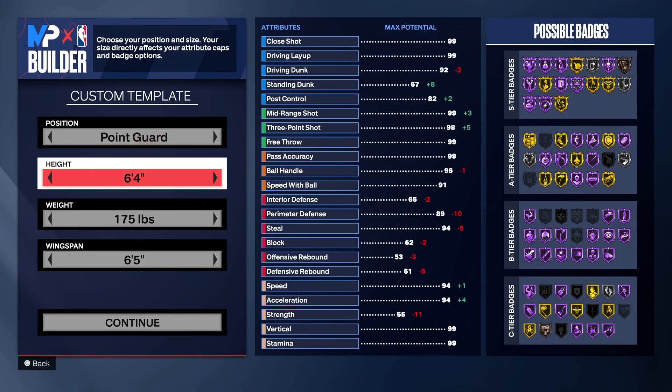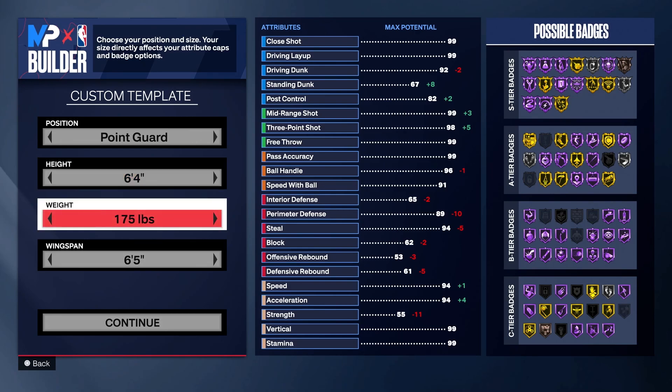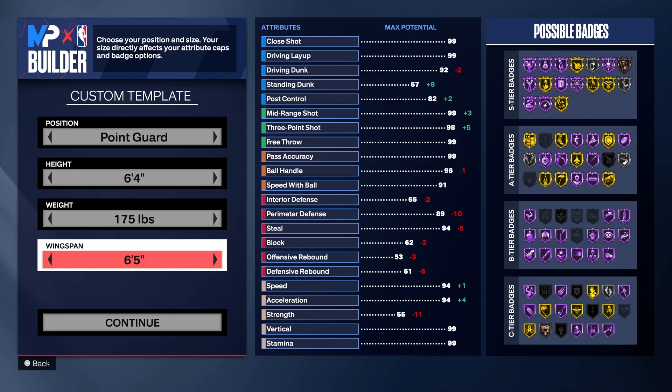So you go point guard, 6'4". I go 6'4" because it's a little taller than most guards, and the way the badges work is you can actually shoot over people if you're tall enough. You want to be the tallest you can be and have the most attributes with your height. Weight, I go minimum weight for speed purposes — try to get the most speed you can. And 6'5" wingspan.